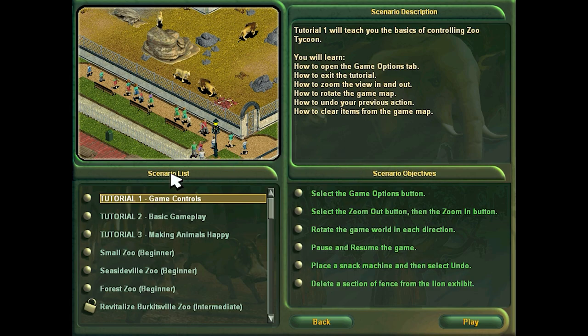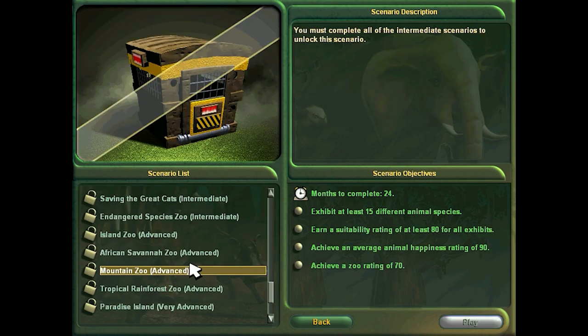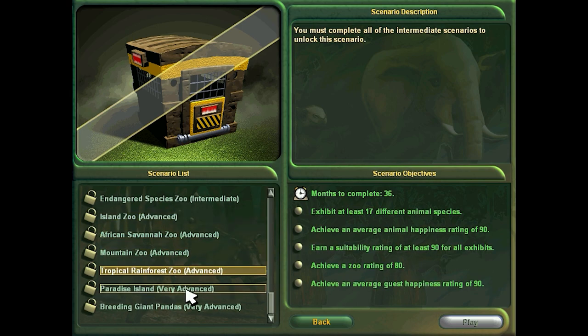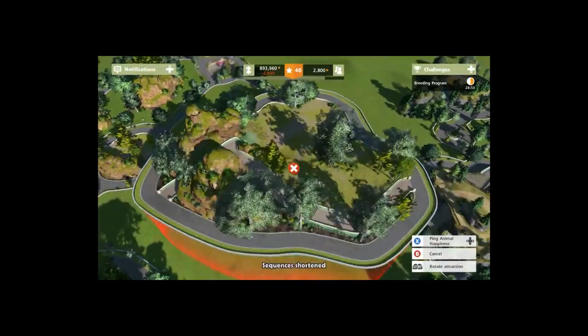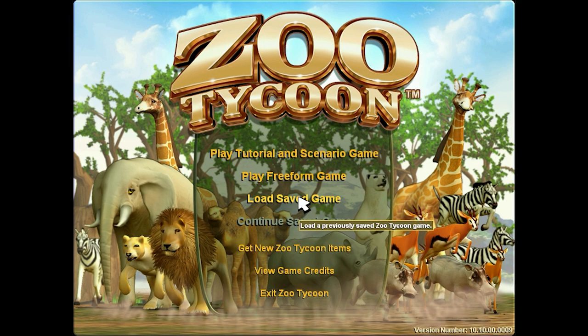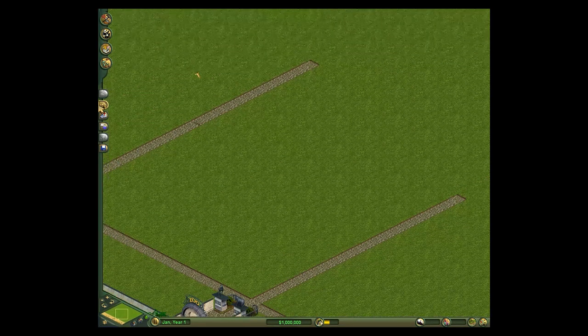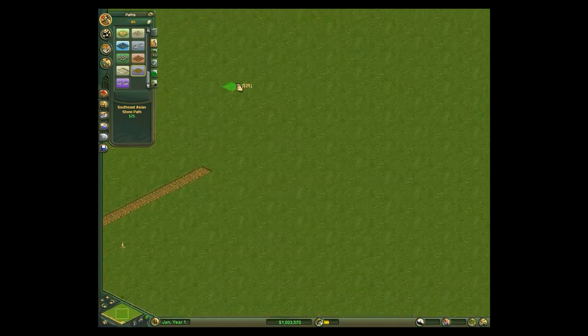Starting up the game you're greeted with the iconic theme song playing on the main menu. Here you can select from tutorials, scenarios, and challenge maps. The tutorials really helped me and my siblings learn the game, as Zoo Tycoon is not really dumbed down for children — unlike the 2013 reboot, but we don't talk about the reboot. Apart from the basics, we really didn't play the scenario portions that much. All our time was spent in freeform mode.